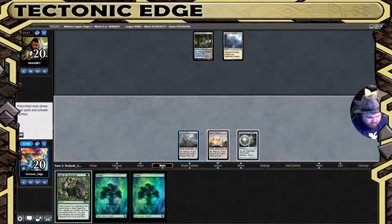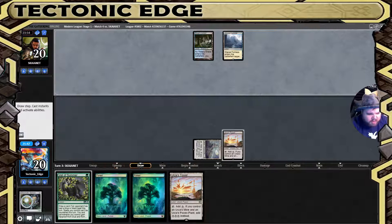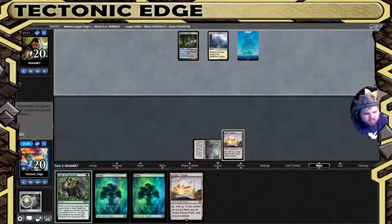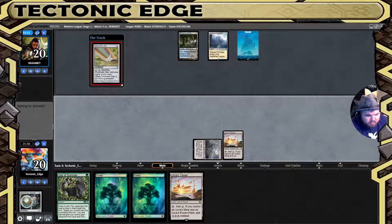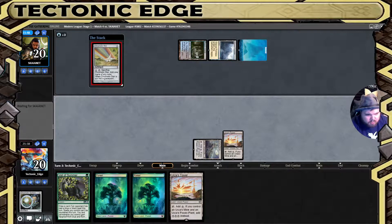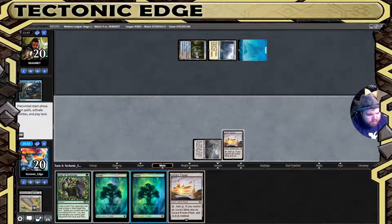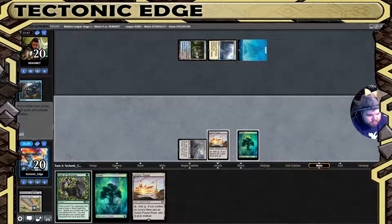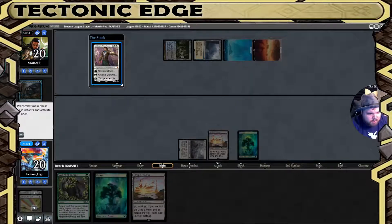There's a lot of force though. Do we take the chance on hitting the Sylvan Scrying yet? We have a force for next turn if we don't, so we'll go ahead and crack — not get what we're looking for but a backup Tower is not bad. Just in case, this is going to be a Field of Ruin. They can counter — we'll just play out a land. Gideon, Ally of Zendikar.